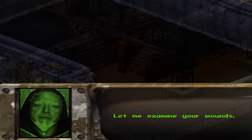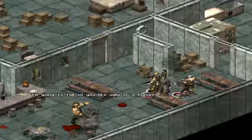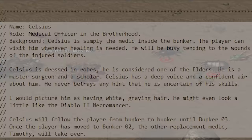For example, the first medical officer the player meets is named Celsius, and in his opening dialogue he specifically mentions he can heal you, despite the fact he acts only as a vendor: "Greetings warrior, I am Celsius, healer and scribe. You may return to the bunker for healing anytime you wish. I will heal you as long as I have the resources to do so." A note in the alpha bunker text file even mentions that Celsius is simply the medic inside the bunker and the player can visit him whenever healing is needed.